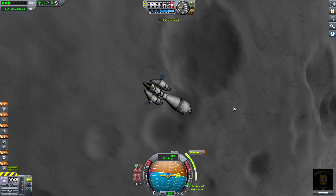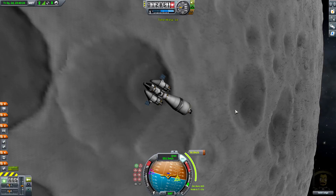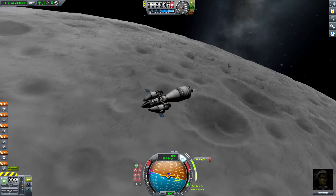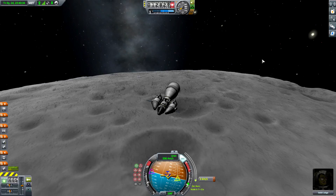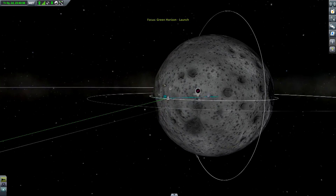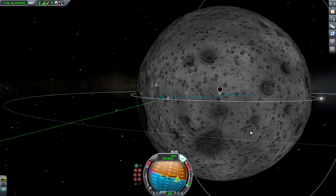Let's get a little bit closer. Dangit — this was... I wanted to stop it. This time I had the finger on the wrong key. This is bad, this is super bad. Let's see how our trajectory looks like. I need to continue the burn a little bit.